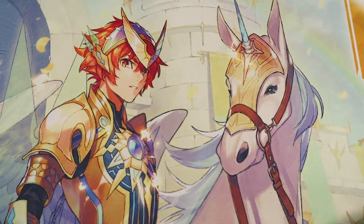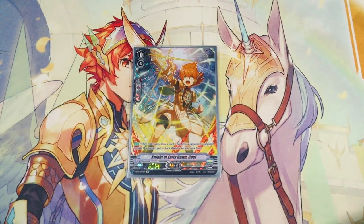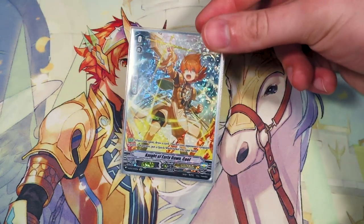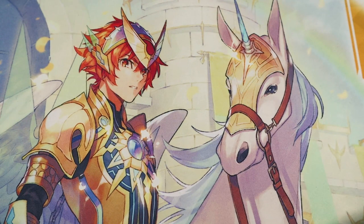So we're just going to go off with tradition, starting with our starter, Night of Early Dawn Coel. It was the starter for Gurgit when we had Unite, so we just kept the same theme. And also, it's the only Gold Paladin starter that comes SP, so pretty shiny.